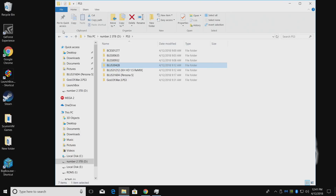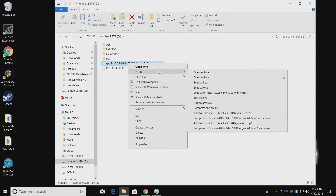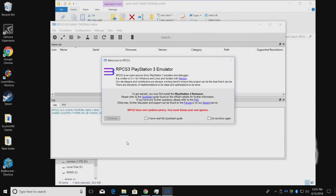I think everything's done downloading. First thing we're going to do is extract the RPCS3 emulator using 7-zip, and then we're going to launch RPCS3.exe. Every time you open it up, you'll get a welcome message. Read through the quick start guide — there's an FAQ, forums, and a Discord. If you're having major issues, ask on the forum or Discord. I've already read it, so I'll check 'don't show again.'